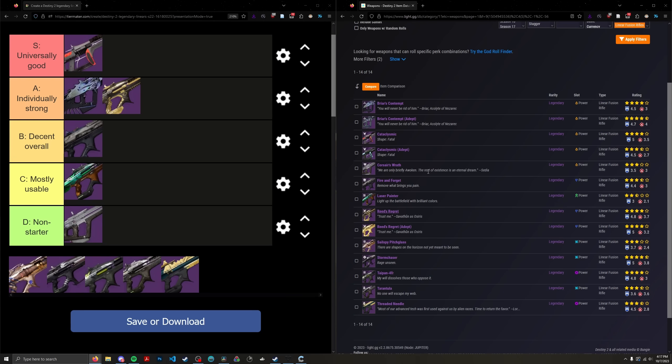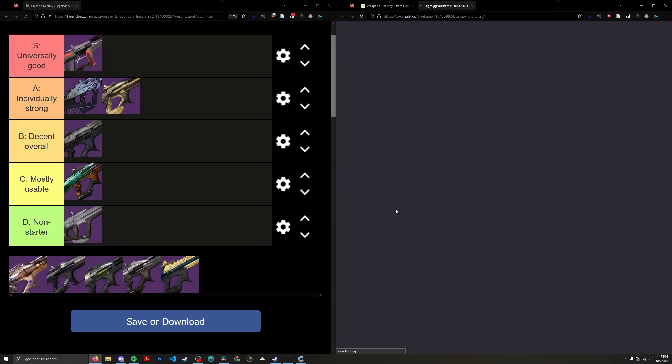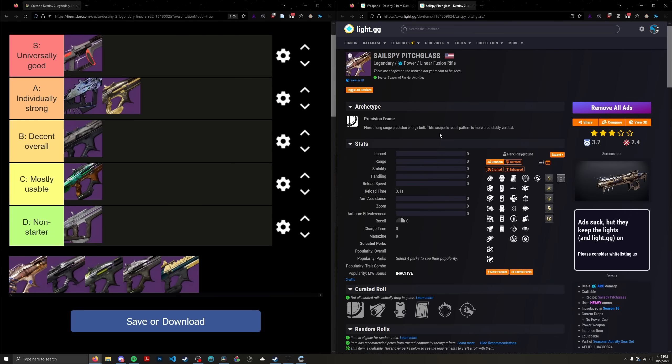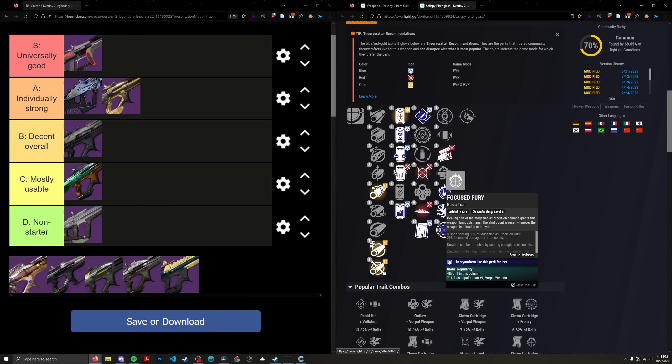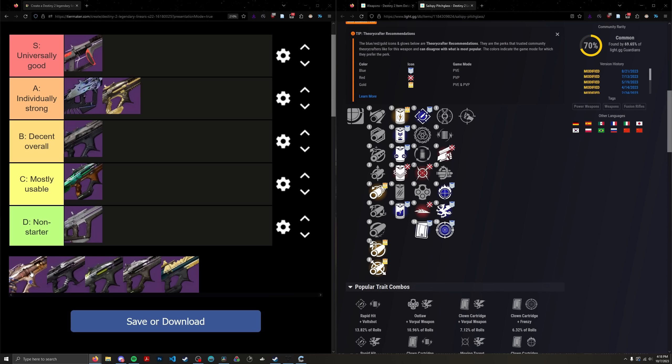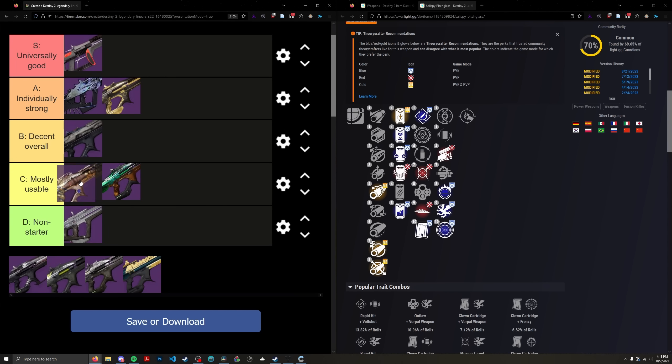Let's go to Sailspy Pitchglass. It's a craftable Season of Plunder arc precision linear. Unfortunately Bungie kind of made this a utility-ish linear — in the first column, there's pretty much nothing good besides Clown Cartridge, which increases DPS slightly by reducing reload time. Then in the second column you have Frenzy and Focused Fury, which for the time period this linear came out are pretty lame perks. Almost every linear has access to Frenzy or Focused Fury — this thing is nothing special. I'm putting it in C tier, right above Laser Painter.